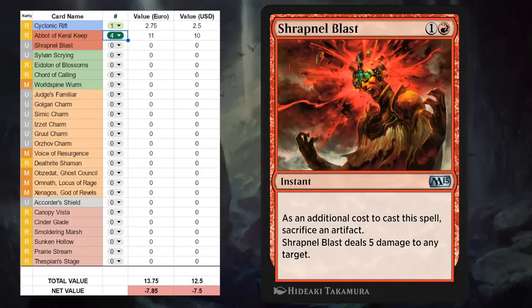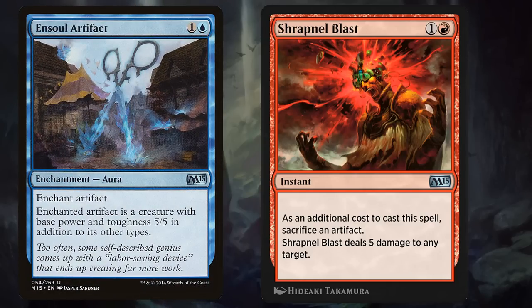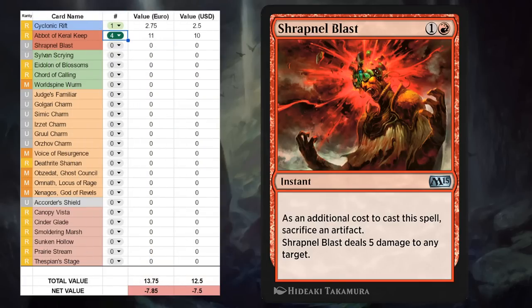Next up there's Shrapnel Blast, a two-mana instant at uncommon. As an additional cost to cast we need to sacrifice an artifact, and that deals five damage to any target. It's a pretty effective card for some aggressive artifact synergy decks as a way to close out the game. I remember the blue-red and soul artifact deck where you can turn your Darksteel Citadel into a 5/5 indestructible and then maybe close out the game with a Shrapnel Blast. I don't think that deck sees any real play in Pioneer at the moment, so I don't expect it to show up in Explorer — I'm going to pass on Shrapnel Blast.